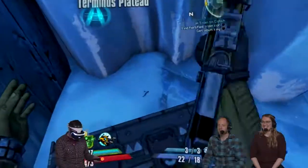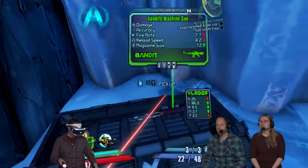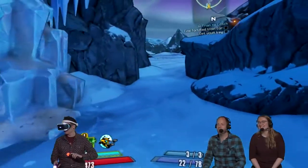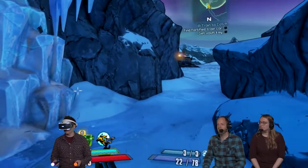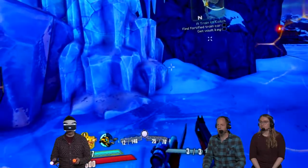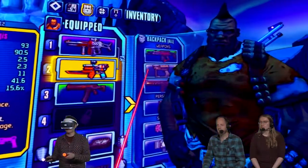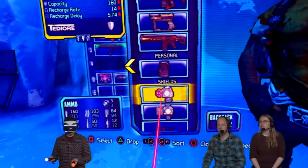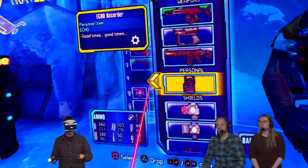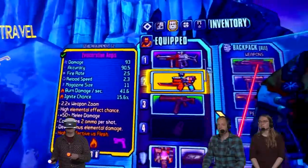Some new weapons — a Bandit machine gun. Favorite adjective. I actually have a menu here. Let's do some inventory management — sort of a drag-and-drop situation. You're using the left Move controller to laser-point here. We've got some good weapons. I think I'm actually already pretty good on weapons — good variety.